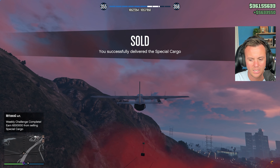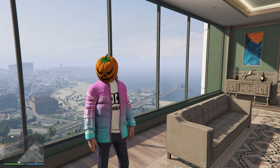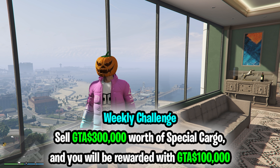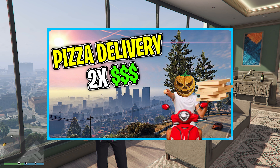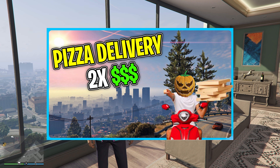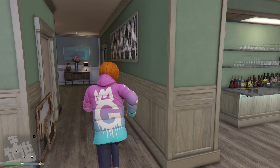This week you have two times GTA money and RP on special cargo. So if you have any of your cargo warehouses that need selling, do it right now. I have this video that you can see on screen right here that I made earlier in the week — I sold a full one in a public lobby and a full one in an invite-only lobby, and I also showed you the fastest way to fill them.